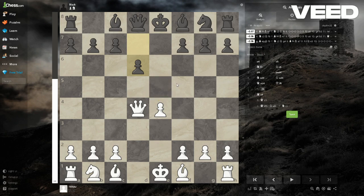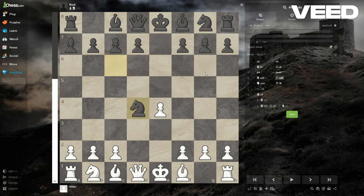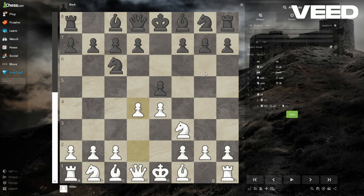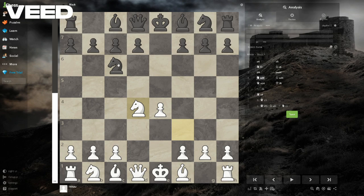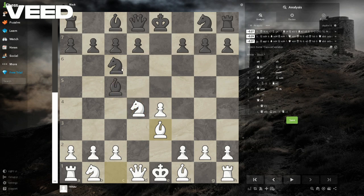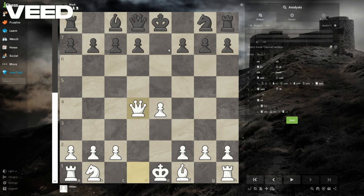The Scotch Game is a pretty good opening. It starts with e4, e5, knight f3, knight c6, and d4. If they take and you take but they don't take back, and instead play bishop e5, what you do is play bishop e3, which defends the knight. If they take you take with the bishop, and it's just the same position — you have a slight advantage.